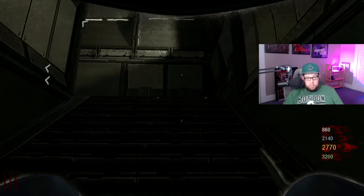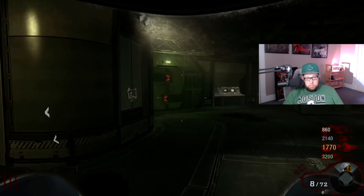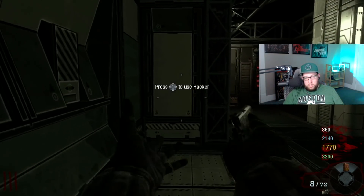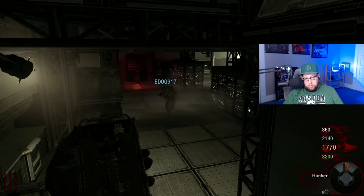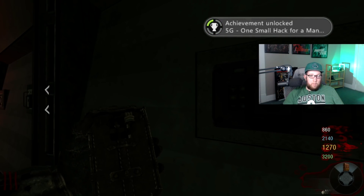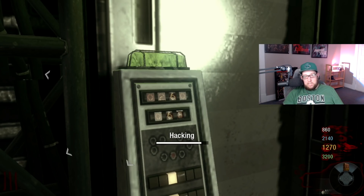The first achievement is called 'One Small Hack for a Man,' and all you have to do is use the hacker device and hack something on Moon. This achievement is literally a joke. I can go hack computers and mainframes, and I should be able to get 'One Small Hack for Mankind' — or whatever it's called. Oh goody, a new thing — that's like the easiest achievement.